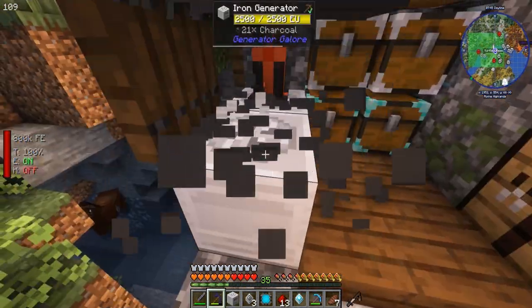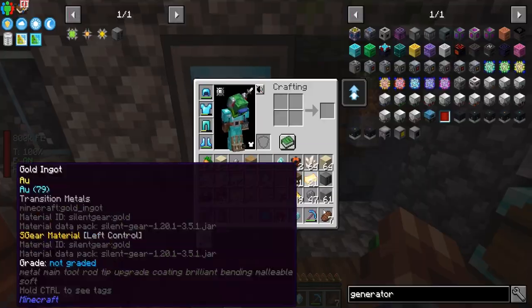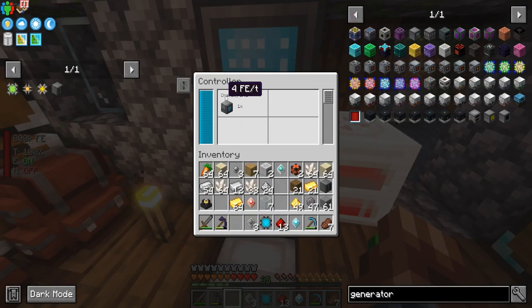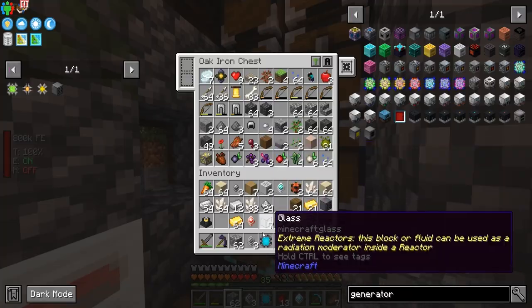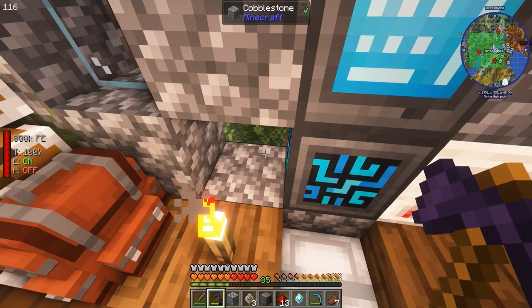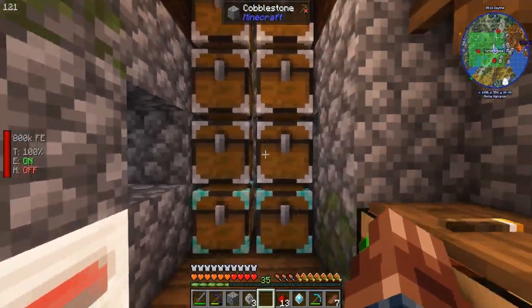We're going to take this outside and this is where our items are going to go. We have the controller here — boom — and it's already got some power in it, which is nice. We're going to take this iron generator, put it here, and throw it in. Right now this is only using 4 FE per tick and this generates 16 FE, so we are feeling good.